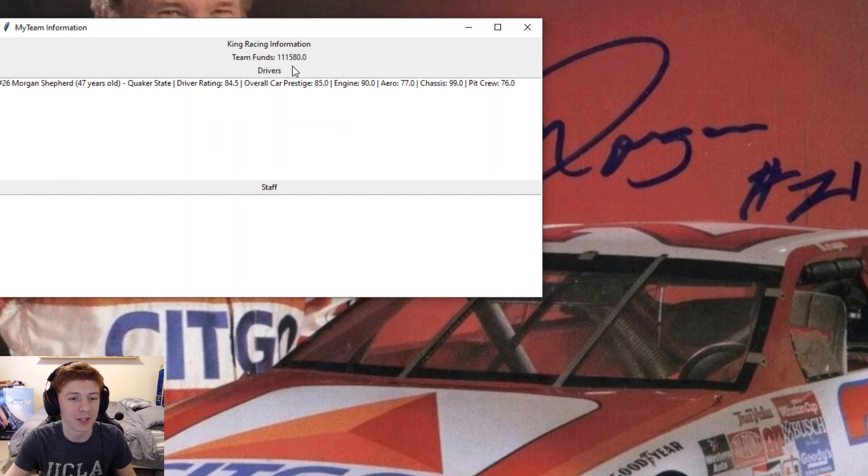$115,000 in the bank. Orion Shepard is an 84.5 overall at 47 years old. 85 overall car with 90 engine, 77 aero, 99 chassis, and 76 pit crew. So what I think we're going to do here is our usual thing where we upgrade Morgan's driver rating at the start of the season. Then we'll go forward and try and hire some staff because all of our staff contracts have expired. So we now have no staff members on our team, so we're going to have to improve that as quickly as we can.